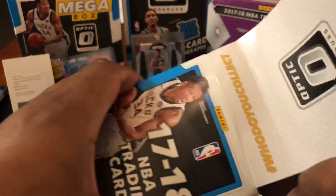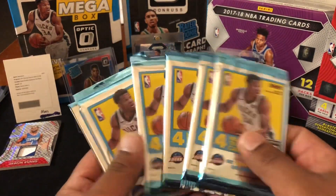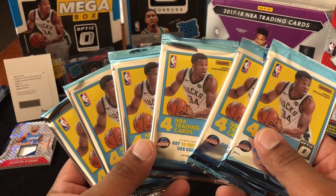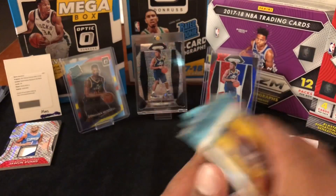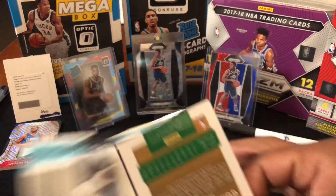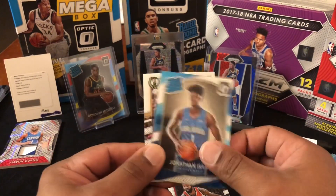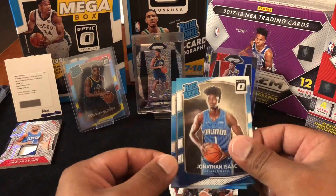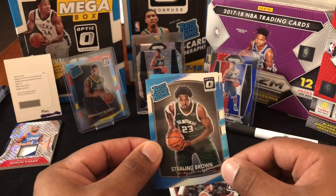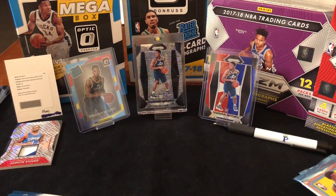Prism did us pretty well; if that Starburst had been Donovan or Lonzo or someone like that it'd be nice. He picks middle and first for the Optic box. Opening first pack: Markieff Morris, a rated rookie, Jonathan Isaac — nice, we got the second rated rookie. It looks like there's a gold one in the background. Sterling Brown — I just mentioned I got a Starburst of him. Not bad! I don't remember pulling his rated rookie before, so that's cool.